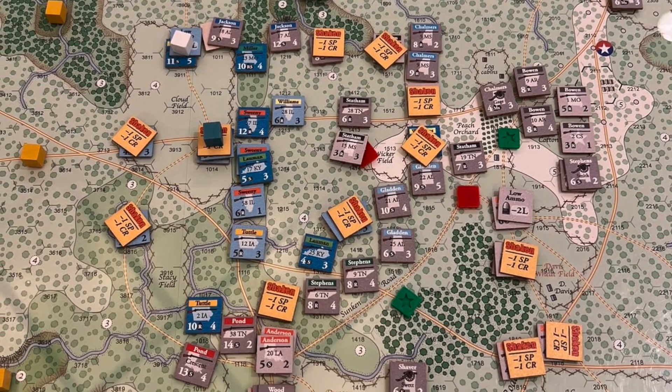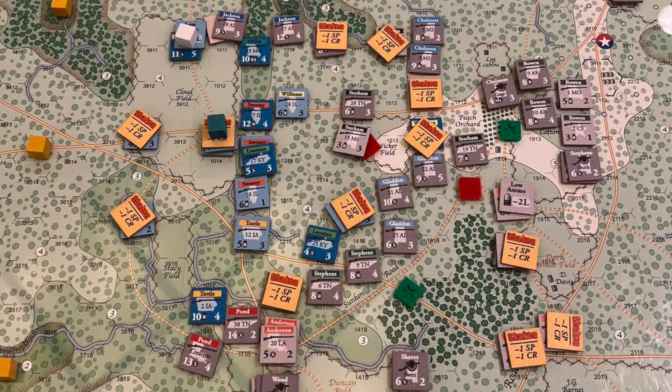Having experienced it yesterday, that was my feeling too. The chit-pull system, especially if you're playing both sides as a solitaire player, creates that unpredictability — you're getting tossed decisions that are interesting to solve, and then you're looking at it from the other side. I have a sense that it's going to play really well solitaire. I'd like to ask a little bit about the game's complexity. Where might you say this falls? I would say this falls in the medium complexity scale.